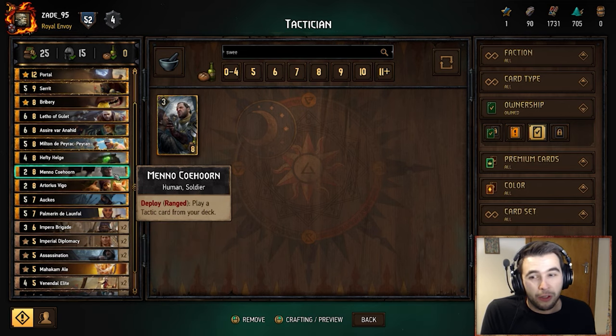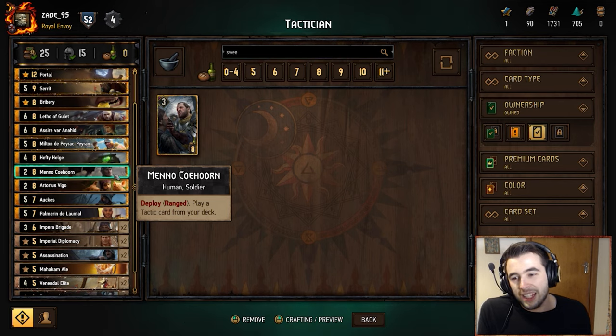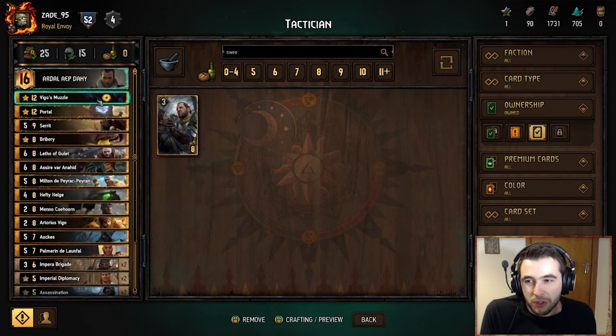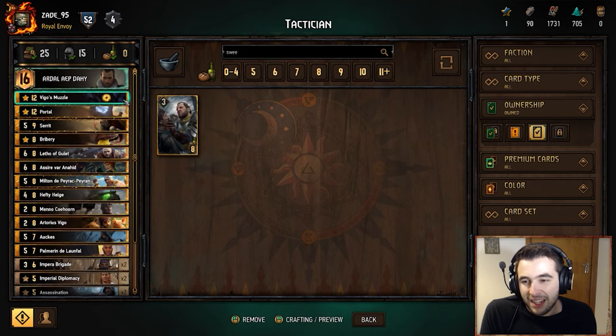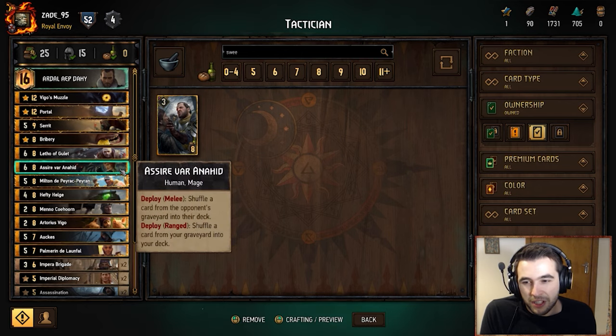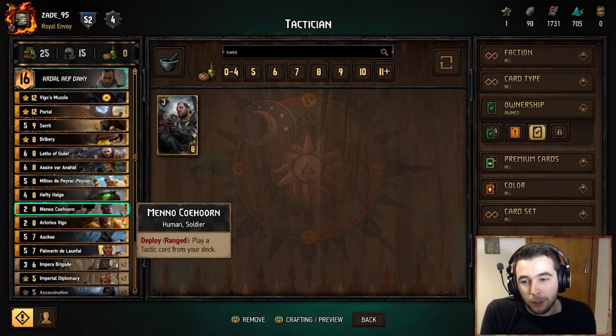Next up we've got Mino Kohorn — a soldier, two power, eight provisions. Deploy: range to play a tactic from your deck. Very key card: we can pull any tactic we want providing it's not in our hand or graveyard. Often used to pull a Muzzle or Bribery. It's great combined with Sire — shuffle Bribery back into the deck, then pull it with Mino. Easy game, no worries.